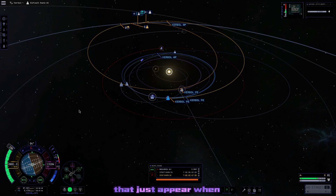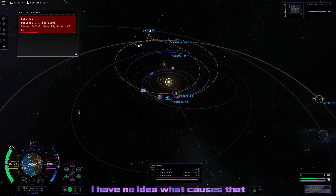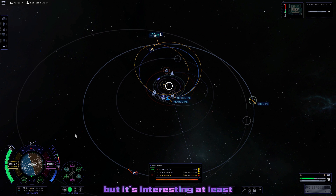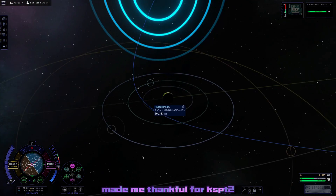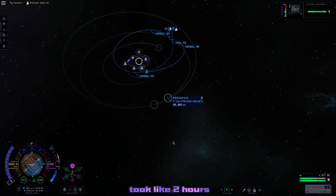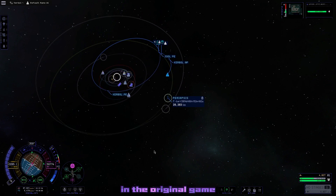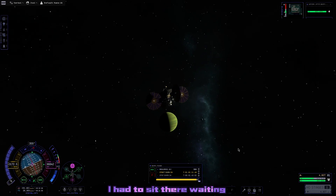You may have noticed we got one of those weird terrain glitches that just appear when you're entering and exiting SOIs. I have no idea what causes that, but it's interesting at least. This mission really made me thankful for KSP2's time warp burning system, because that Jool burn took like two hours, and at 4x warp in the original game that still would have been a hefty chunk of time sitting there waiting for the burn to complete.